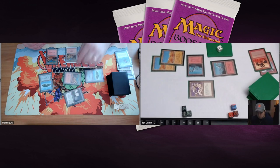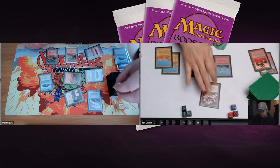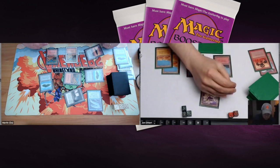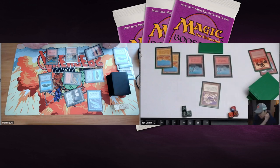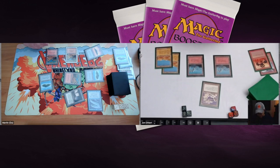John has five cards in hand. Martin uses the Jalum Tome again trying to find answers — he's really land-flooded and discards an island. But he finds an Electric Eel — a card from The Dark, a 1/1 that for two red gives it +2/+0 as a pump, though it deals one damage to you when activated. Martin is on 13 now because of the shock from the eel.